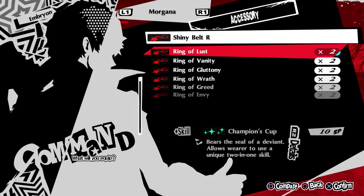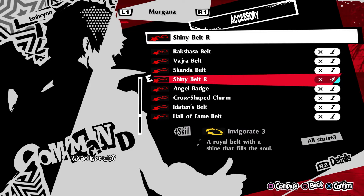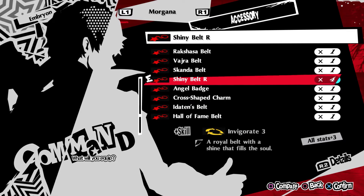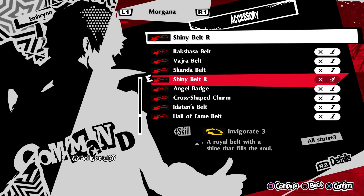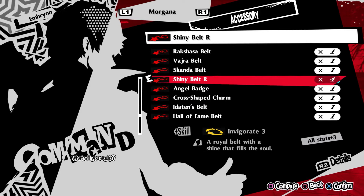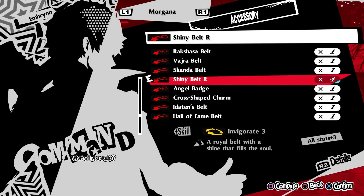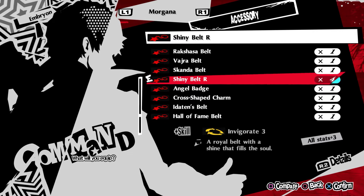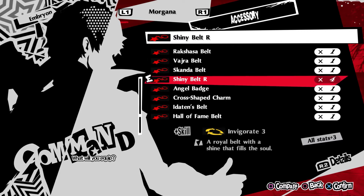For accessories, the best option for Morgana is the Shiny Belt R, obtained from itemizing the DLC Persona Izanagi no Okami. This provides 7 SP per turn and boosts all stats by 3. Party members don't have a way to passively regenerate SP or easily add to their stats like Joker does, so this is very valuable. It's doubly valuable for Morgana specifically, since he's both a healer and a primary magic damage dealer who uses SP heavily, and can become SP starved in long encounters.